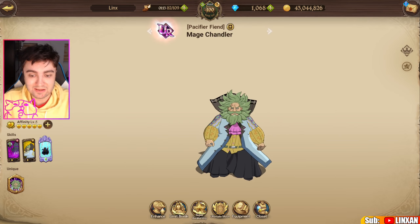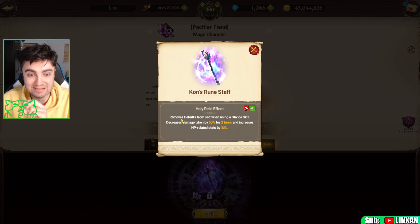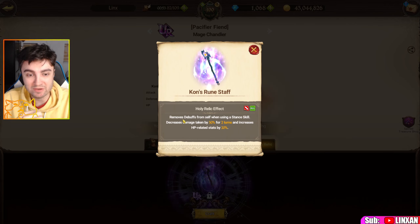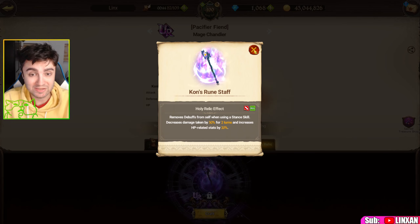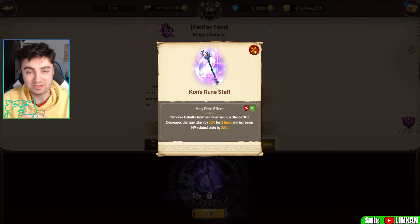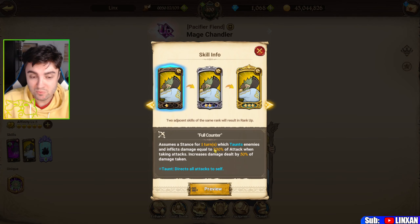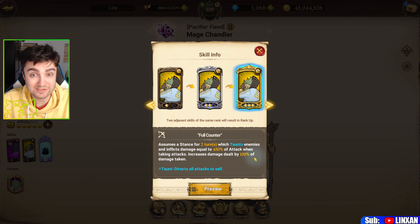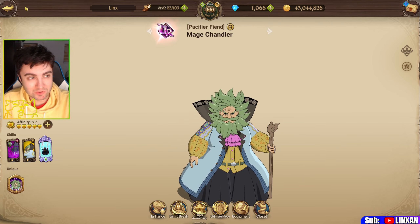Chandler also has a really really good holy relic. If you have Chandler built up and you want to make his relic over Zeldris, be my guest. What he does: it removes debuffs from himself when using a stance skill, similar to what the OG green Esta Rosa does. He also decreases damage taken by 30% for two turns and increases HP-related stats by 20%. The HP stat increase is nice, but the damage decrease is a double-edged sword because with Chandler's taunt, the more damage he takes the more damage he deals back — if he takes 100,000 damage he hits back with 50,000 to 100,000 additional damage on top of his normal attack multipliers.